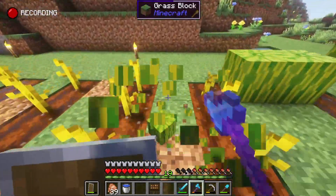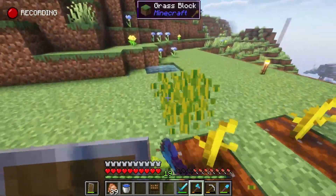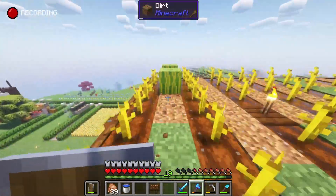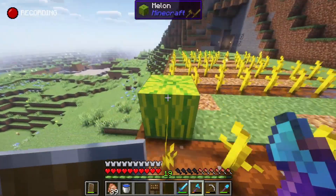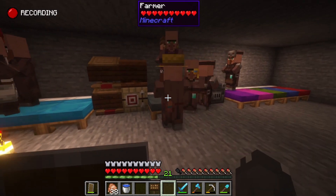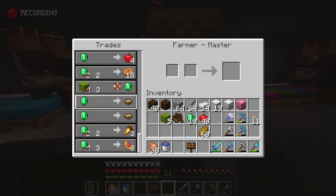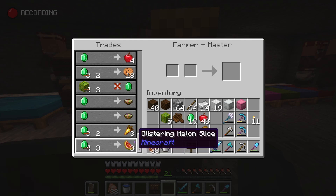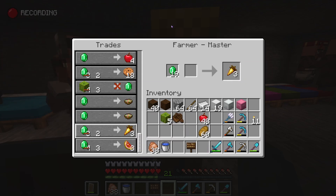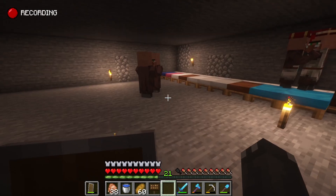This is perfect too because soon I'm also gonna need to make a trading hall. He's a master now - look at that! Glistering melon and golden carrots - I don't have to starve anymore because I'm always starving. I'm gonna need some golden carrots and I definitely need to commit this guy. I can also do this - that's so useful!